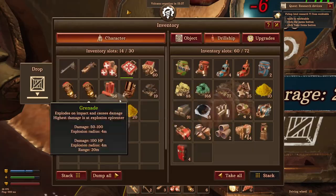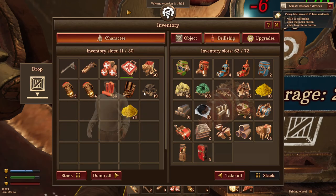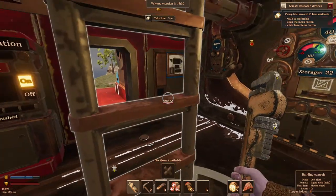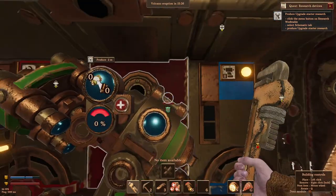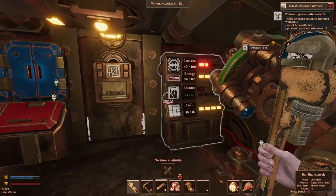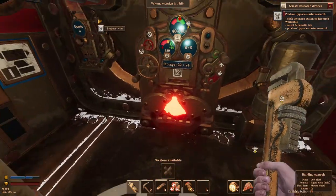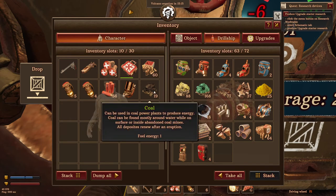One thing I wish they would do is instead of automatically taking a whole stack of whatever, it should let you just take like one, or two, or whatever that's producing. Instead, you have to take a full 20, or whatever it takes.